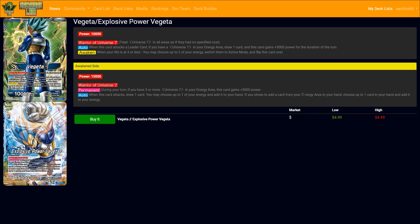This is pretty unique as far as the unawakened side goes, which is good. If you attack a leader card and there is a Universe 7 in your energy area, you draw one and this gains 5k for the turn. Obviously it's going to be really good to get that card advantage. It sucks that you have to attack a leader card, but that's just the standard now. Having a Universe 7 in your energy area is pretty much the first time this has ever been done - good design.